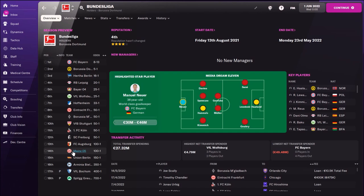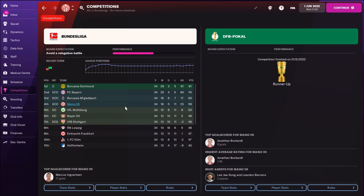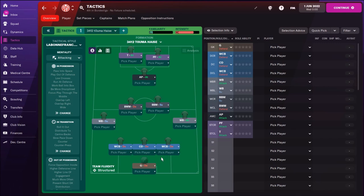So with this tactic, Mainz media prediction was 14th place and I qualified for Champions League. This is really great - 4th place, 5 losses, 5 draws, 18 wins, 59 points. This is a really awesome season for Mainz. And now let's see the tactic.